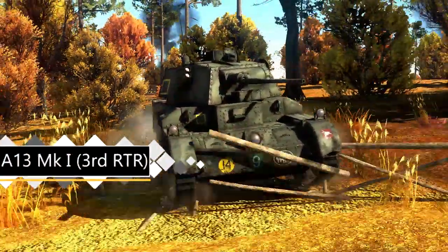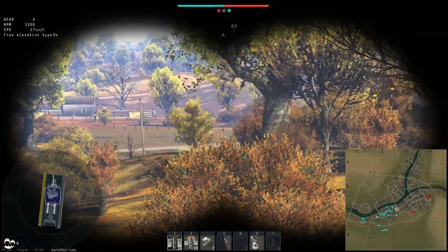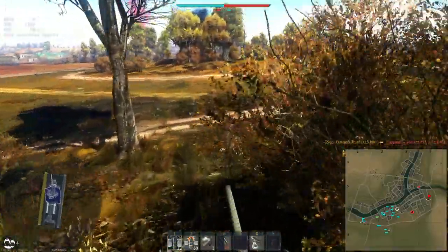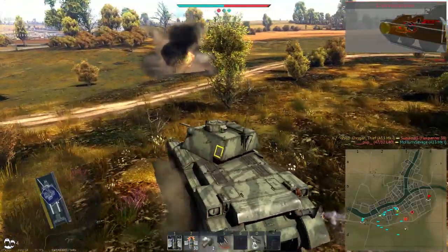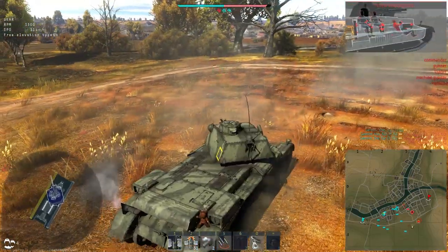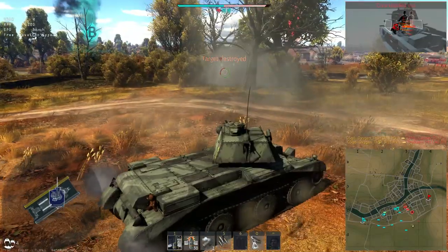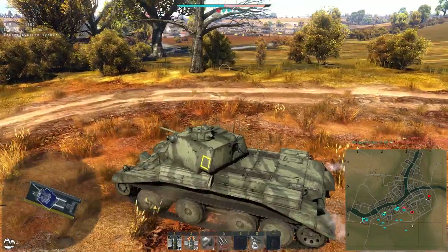Next up are our premiums. First is the A13 Mark 1 3rd Royal Tank Regiment — it's completely identical to the one in the regular tech tree, the only differences being free decals and a different camo. It's also the premium you get for free if you choose British Ground Forces as your starter nation. The reward multiplier isn't great, but for 250 Golden Eagles you get a decent low-tier backup. What I'd actually suggest is playing the regular A13 and if you like it, pop a talisman on it for only 80 Golden Eagles. There are plenty of better premiums down the line with more longevity, as this one gets outdated pretty quickly.